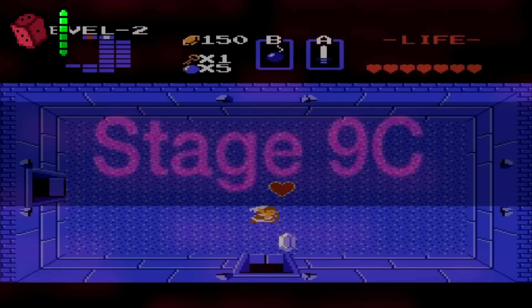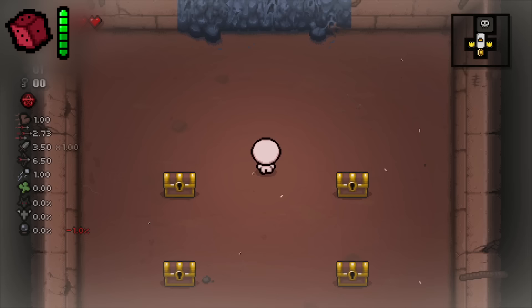Stage 9C. If you type 'Stage 9C' into the console, it takes you to what seems to be the Blue Womb floor, but everything except the boss door is replaced with basement textures.